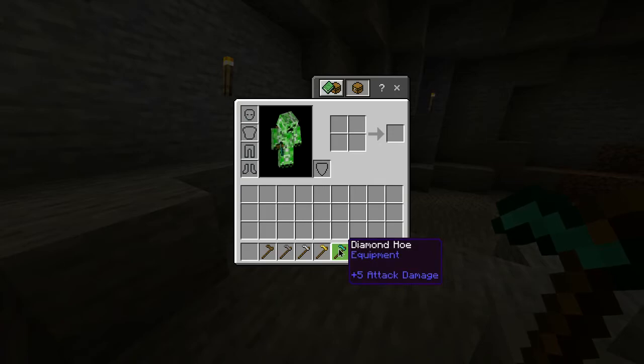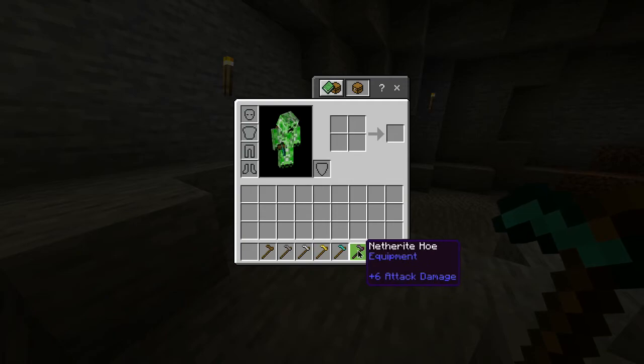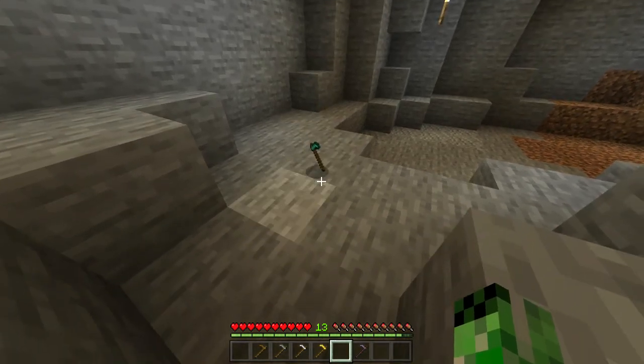Also in this game, alongside the diamond hoe, you also have a wooden, stone, iron, gold, and netherite hoe, all of which have different durabilities. But for now, you have yourself a diamond hoe.